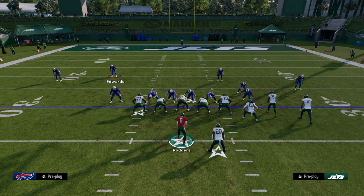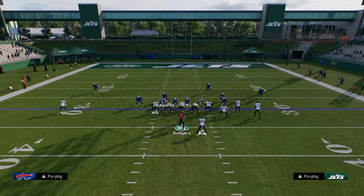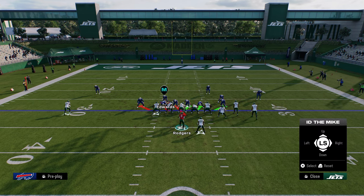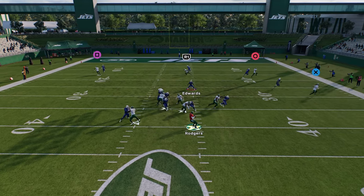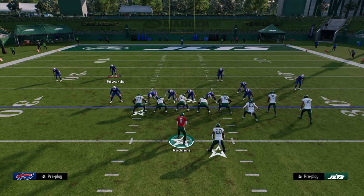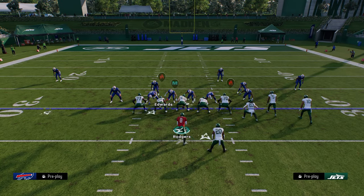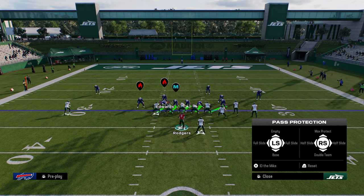Now, another thing you can try — I was kind of messing with this — is a half slide. The reason I don't like half sliding is I feel like it's still susceptible to A gaps. But basically, you can half slide to the right. I don't recommend sliding left in this game — I recommend sliding to the right on this blitz. And you see here, when you half slide, what that does is it's only sliding half of the offensive line. Full slide protection means everybody takes a step to the right.